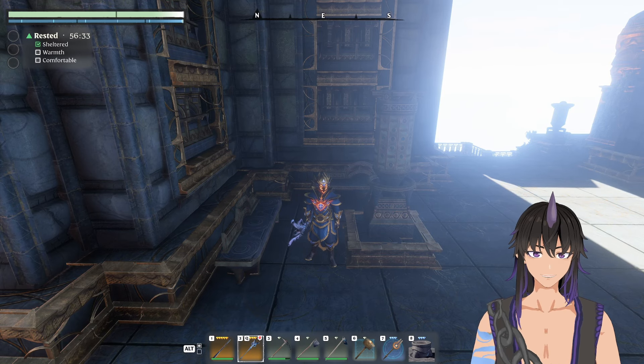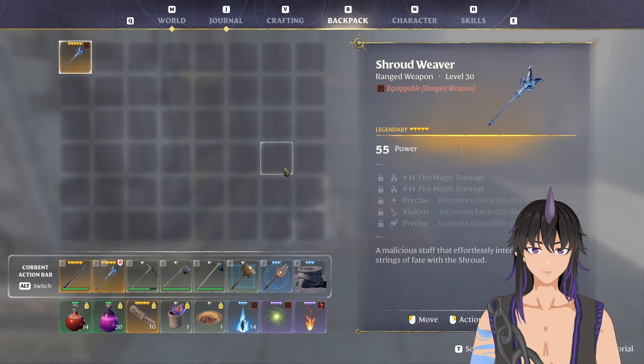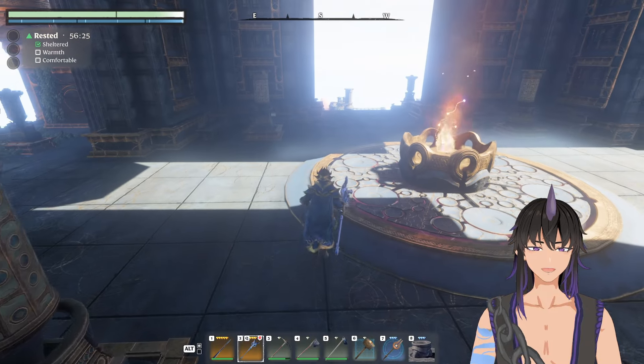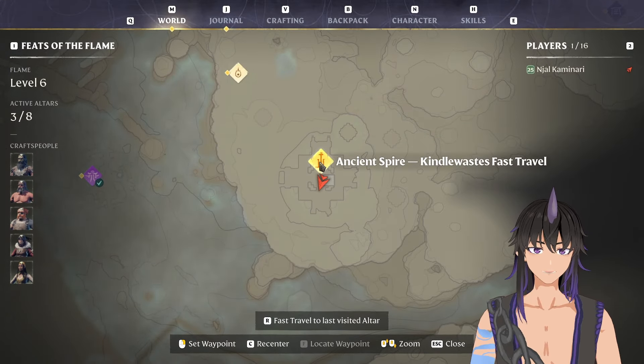Hey guys, how's it going? Today I'm going to show you how to get a level 30 legendary called Shroud Weaver. It is located in the Kindle Wastes, just south of the Ancient Spire.